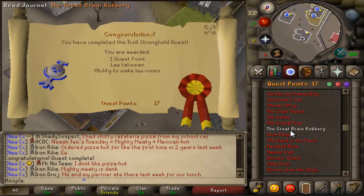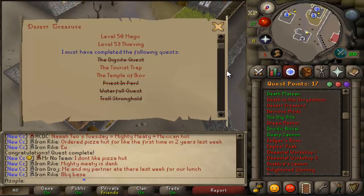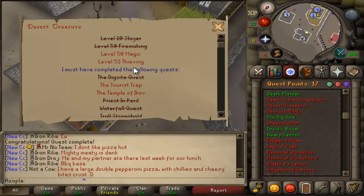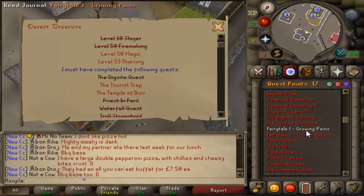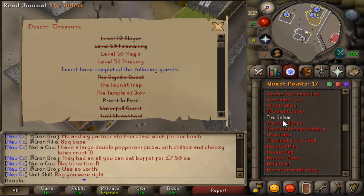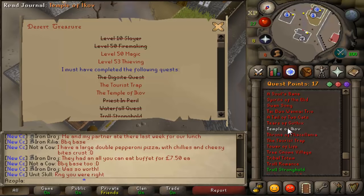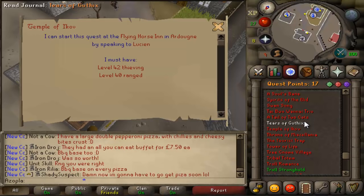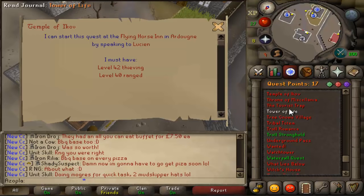I believe I've only got two more quests to do - let me make sure. It's Temple of Ikov and Taurus Trap. But I also still need to get the 53 thieving and 50 magic. Let's check what we need for Temple of Ikov. So I need 42 thieving and 40 range, so I'm not going to do that yet. If I have the requirements to do Taurus Trap, I'll probably go ahead and do that.